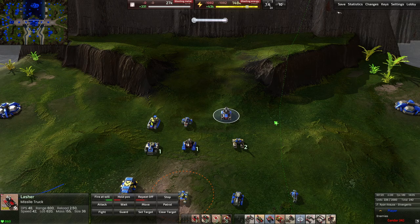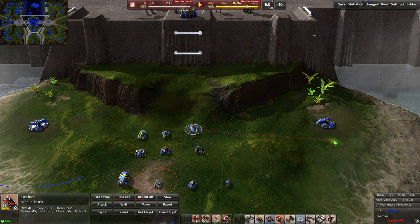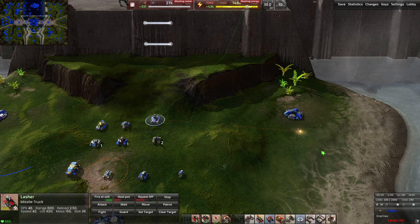Next up, we have the Lasher — a missile truck. Both factions have access to a missile truck; I think it's called a Whistler for Armada. The Lasher fires out a missile that tracks its target, so even if a unit is moving around, the missile will follow and make sure it hits. These are kind of interesting units.